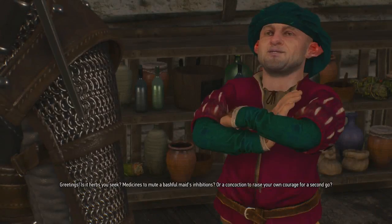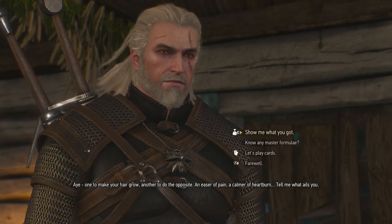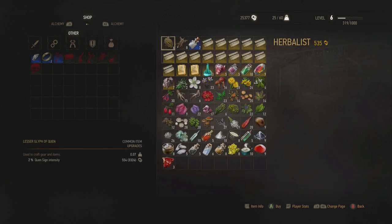This dwarf sells about 11 or 12 different formulas. You only need six for the achievement, but feel free to purchase more if you want. I'm just going to skip through the conversation and ask him to show me what he has. The formulas are these paper scroll things right here — just purchase six of them and that's all you have to do for this achievement.